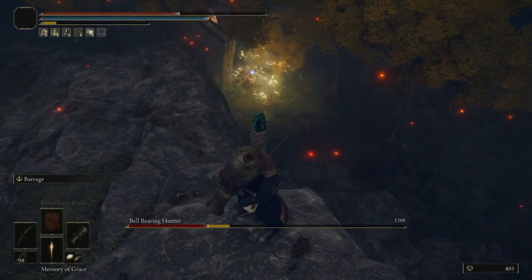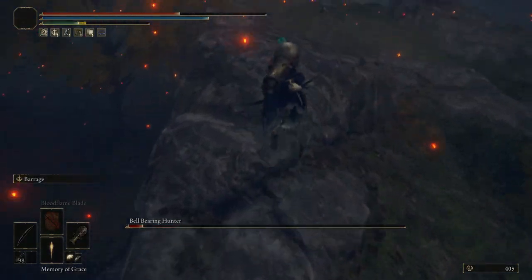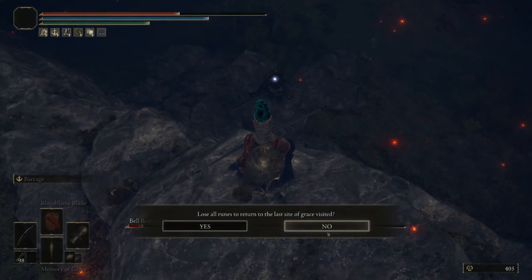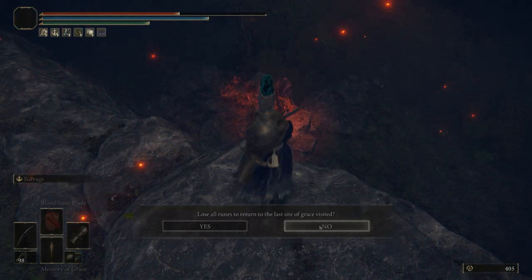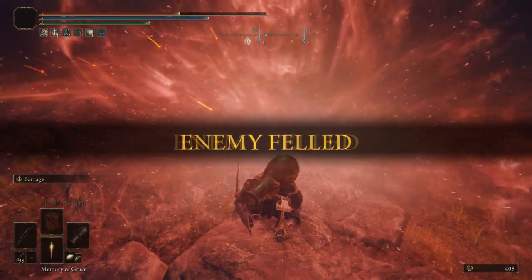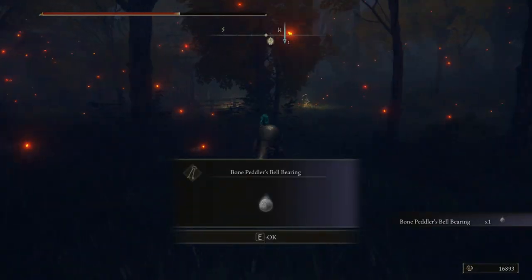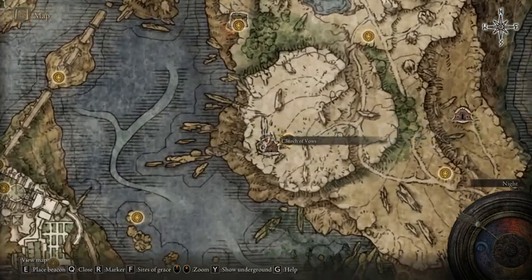Note that once you use the memory of grace, you do not need to use it every time. Just draw, use the memory of grace once, then continue to draw and it will shoot out. Now that we have taken out the enemy, he will drop the following item. Let's head over to the next location, which is going to be at the Church of Vows.